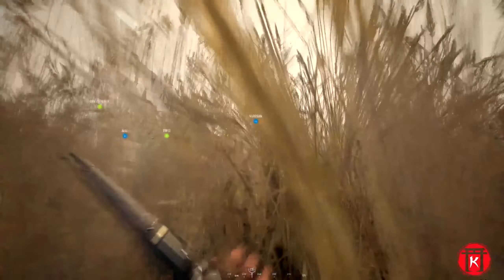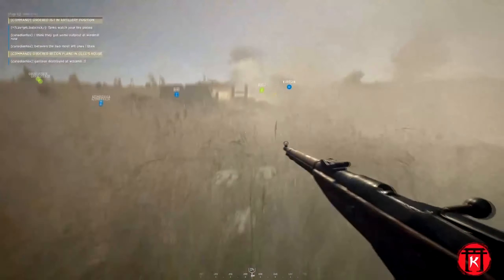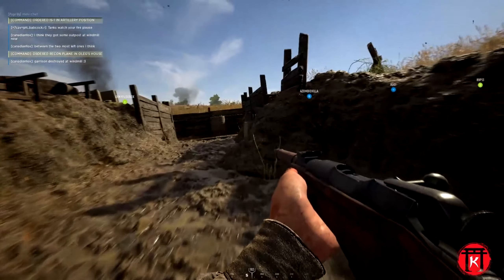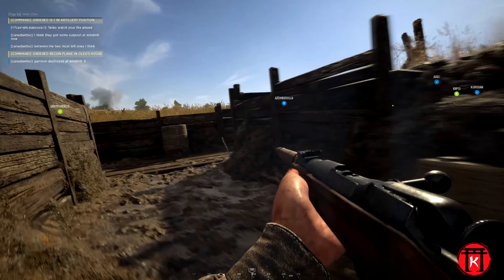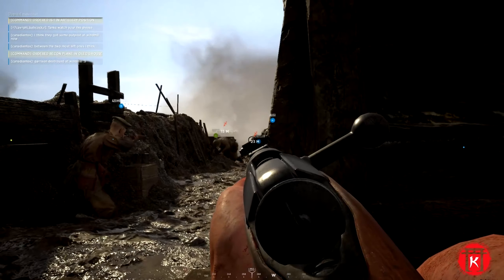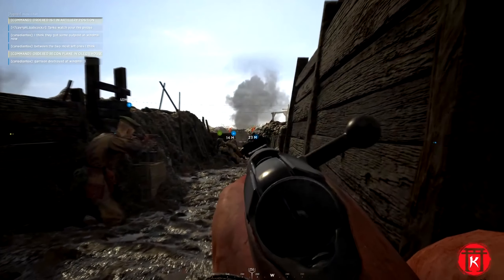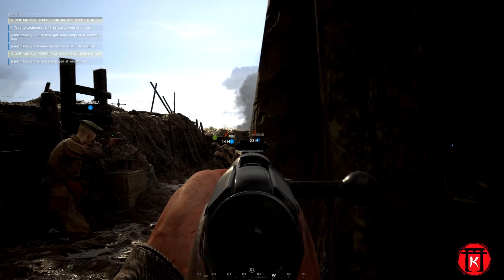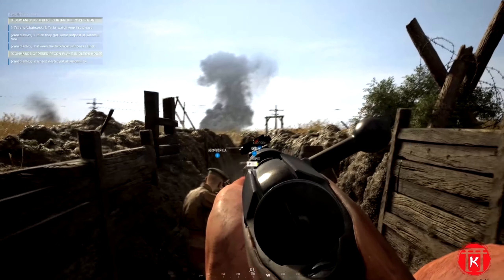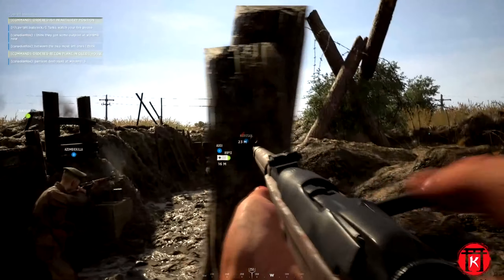So Hell Let Loose left Early Access back in July, so we're about a month or so into 1.0. This update introduced Eastern Front, including two maps. Kursk, which is like an open field map — it has some trench warfare, and if you get stuck out in the open, you basically just die. So stay in the trenches or throw smokes.